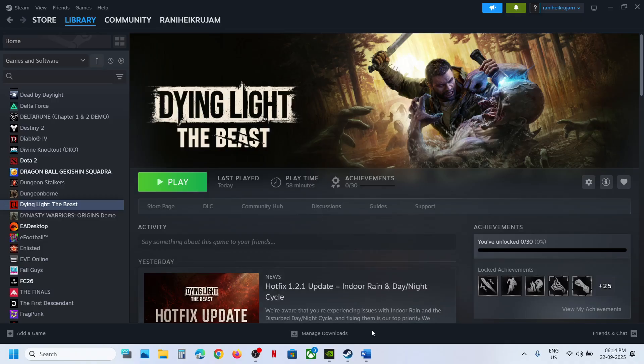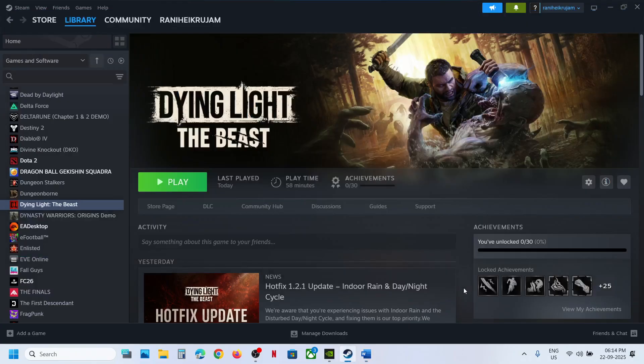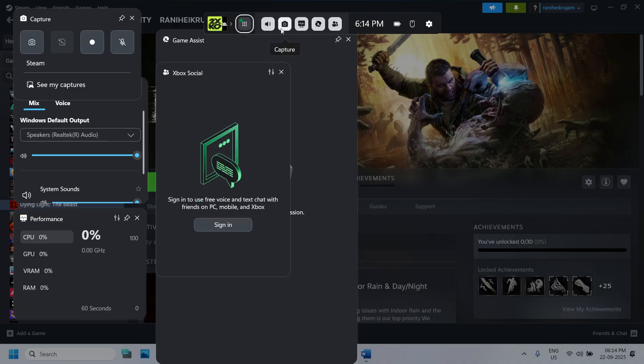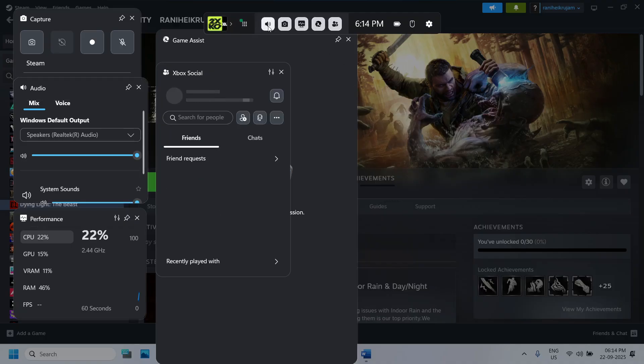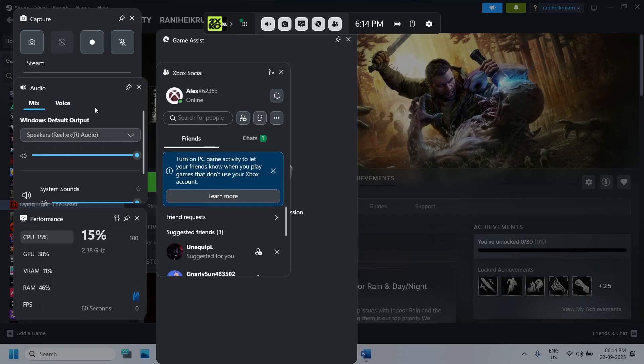Press Windows + G on the keyboard to open Game Bar. Once the Game Bar is open, click on the speaker icon at the top. You will see Audio — make sure your speaker is selected. When you click on the drop-down option you might see multiple speakers, so make sure you select the speaker which you want to use.